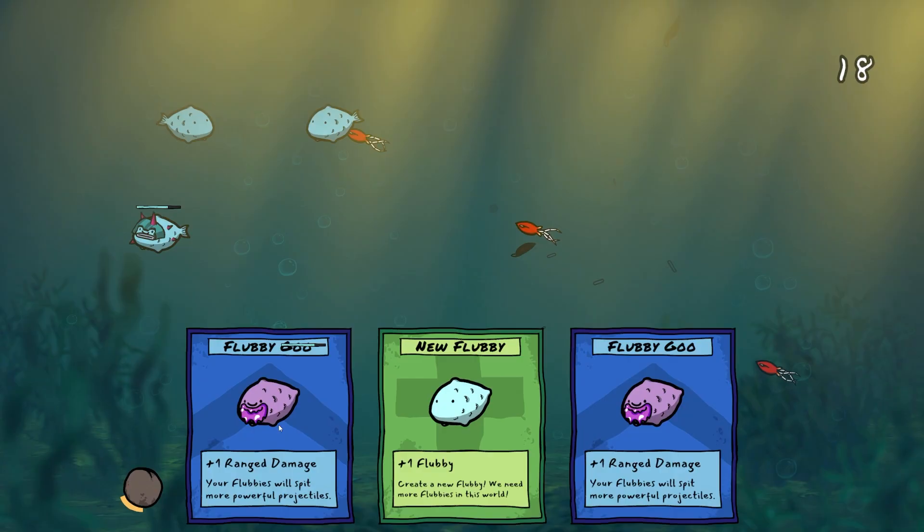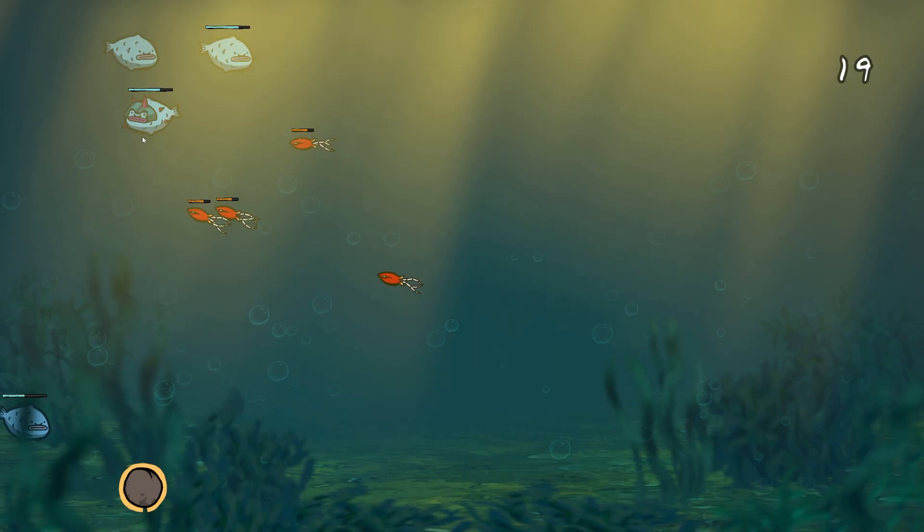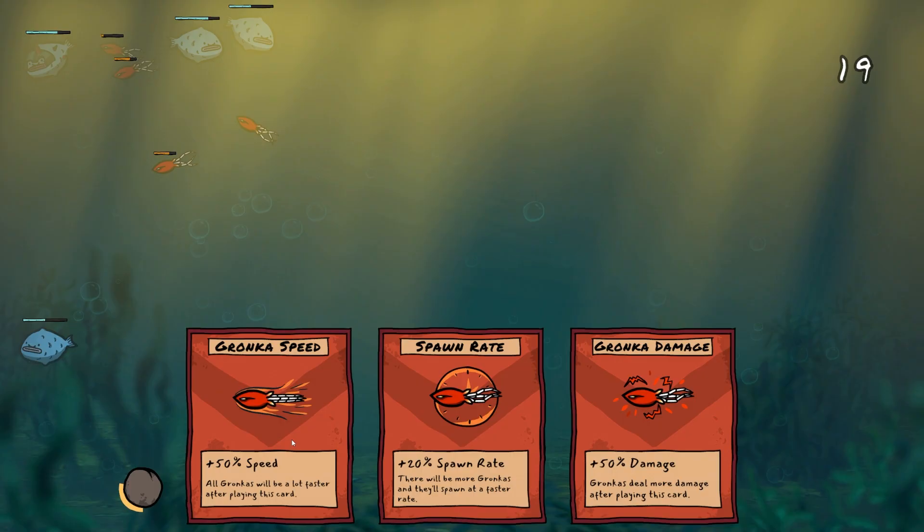There is our new Flubby. He doesn't have a mouth, which is quite sad. But when we upgrade them with Flubby goo, they gain a little mouth. And the ones that already had a mouth, their lips get even pinker, which means they're happy.